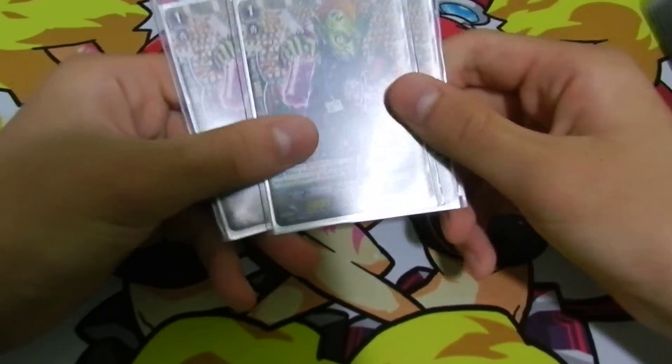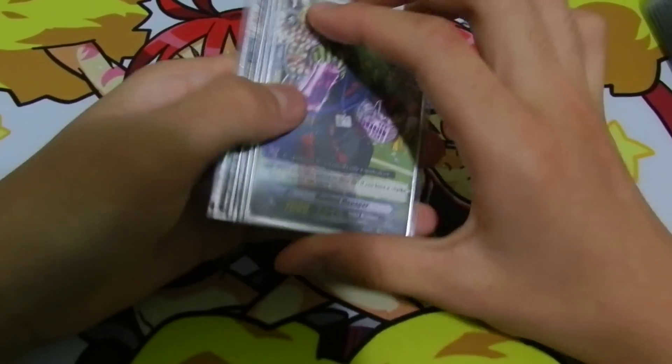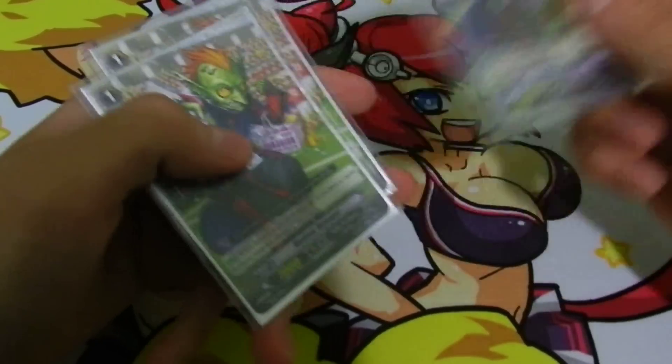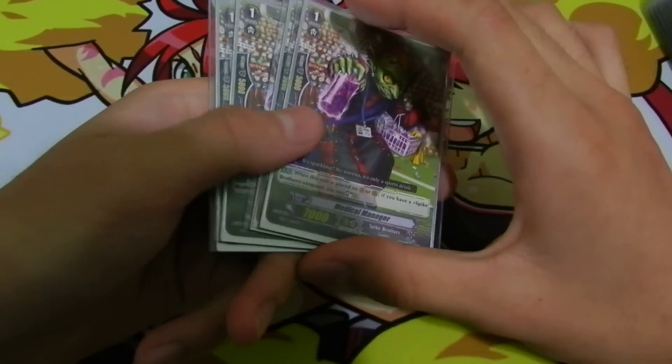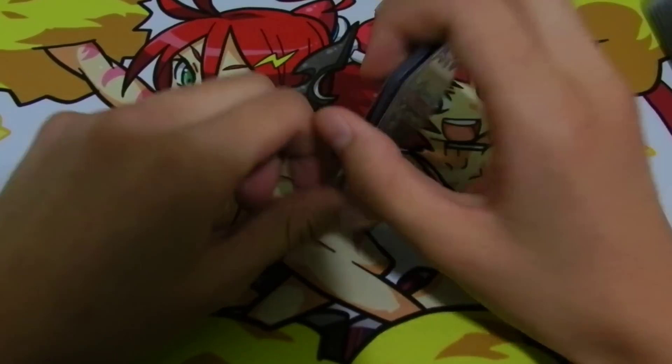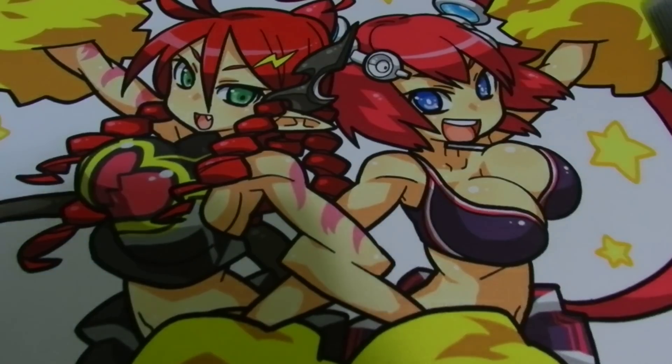We got 4 Medical Managers. Medical Managers allow you to soul charge a card from the top of your deck, which is a pretty good card. It allows you to use skills such as Reckless Express' skill, Brachy, High Speed Brachy, and Juggernaut Maximum. It's a pretty good card, and also a 7k booster.